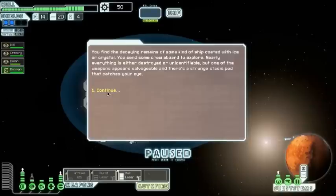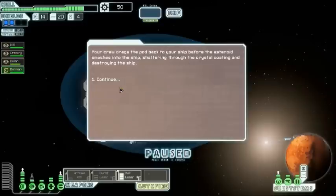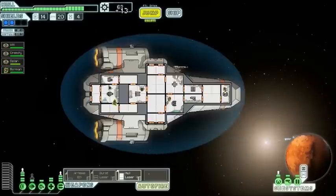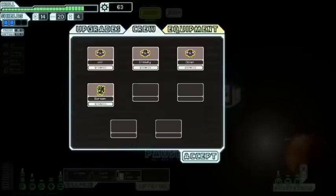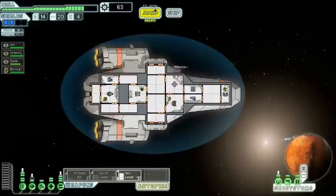Basically, you come across a random event at a distress beacon and it'll give you the option of taking scrap or getting a damaged stasis pod. That's just a random event at a distress beacon so you've got to be pretty lucky to get that — and you can sell it, but you just need to keep it.